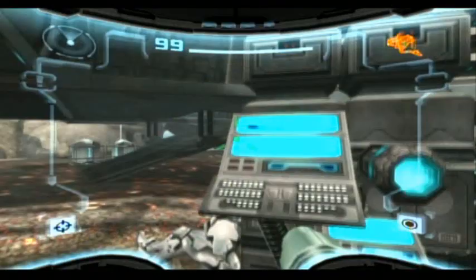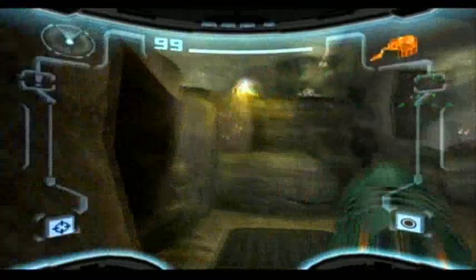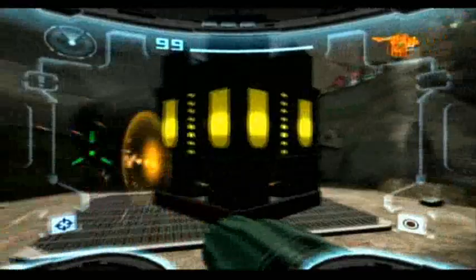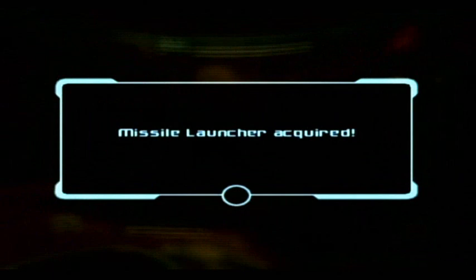Yellow door? Guys, this is one thing that I did like about this game — the fact that it took a page out of Super Metroid's playbook. Red door for missiles, green door for Super Missiles, yellow for Power Bombs. And inside of here we get... Missiles! That's right. No boss, no hassle — just a cutscene, and we got the Missile Launcher.